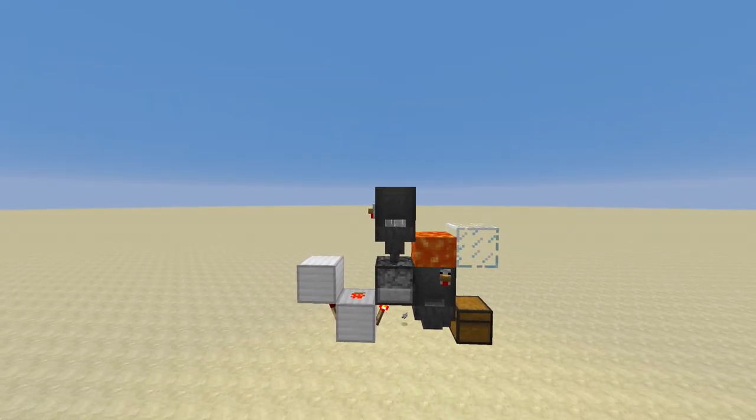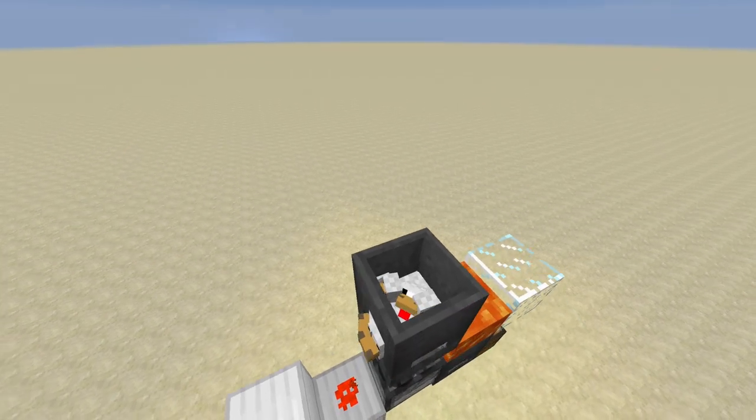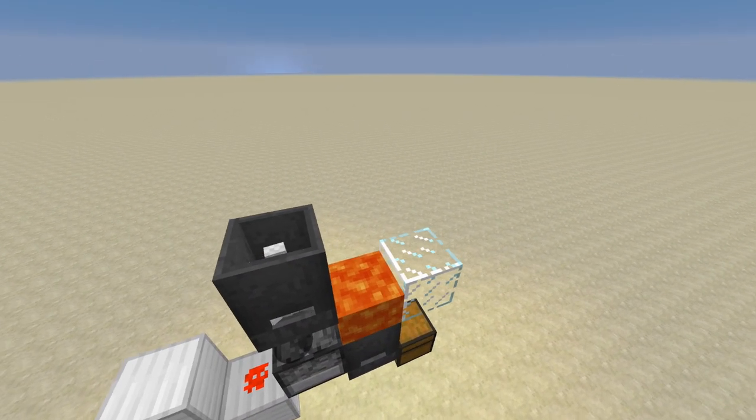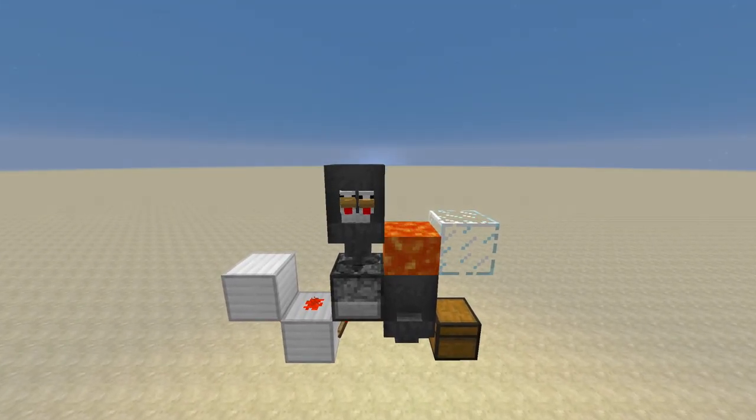You might be wondering where the stone slab is — you need one above this cauldron when you're first putting in all your seeding chickens. Speaking of seeding chickens, I'm going to go ahead and explain how this works.